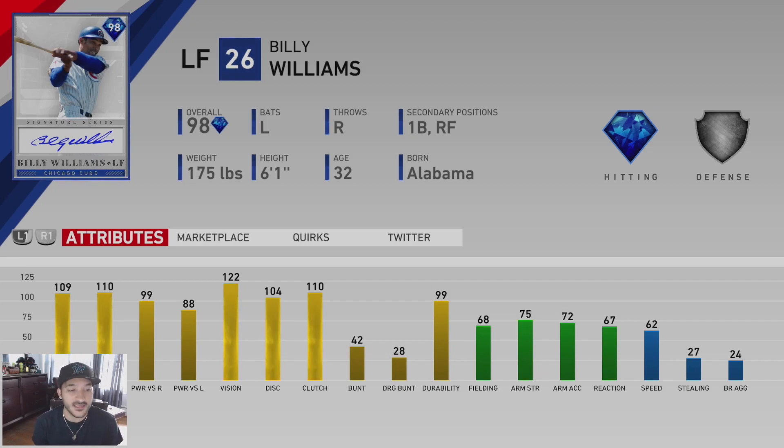Billy Williams has silver tier defense, 68 fielding, and 62 speed. Can play corner outfield and first base. Power at 88 and 99 is good without being overpowering. It's a free card and I can see people using him in corner outfield or first base. Even in Battle Royale or off the bench, he's a really solid card.